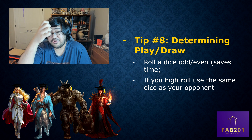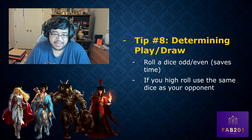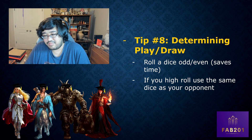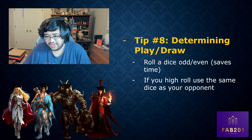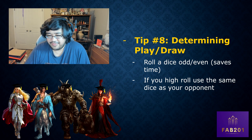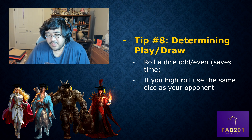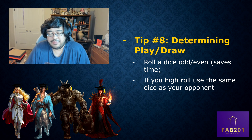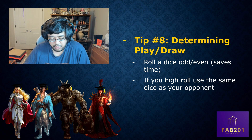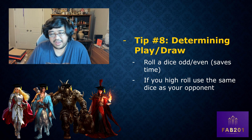Tip number eight: determining the player draw. At high-level events I've started using odd or even — I present a single die to my opponent, ask them odd or even, and let them roll. This saves time compared to high-rolling with two dice, where ties mean re-rolls and dice can knock together and fly off. At more casual events high-rolling is fine, but use the same die — if you roll first, present it to your opponent.